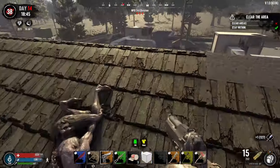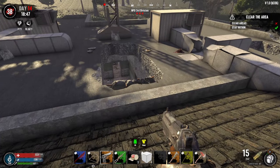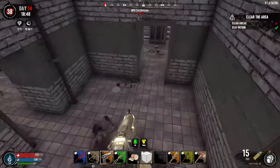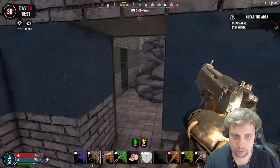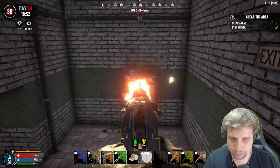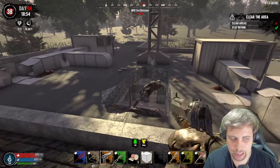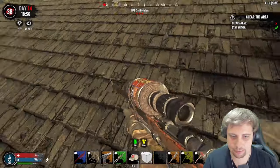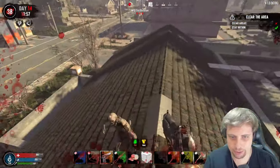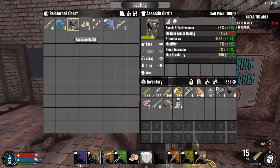That could have gone really south. I think we should definitely do these tier threes at a higher loot stage, because doing a tier three here when the loot stage is garbage probably won't be worth it at all. We got an assassin's outfit — sneak effectiveness plus six percent. Seems pretty good.